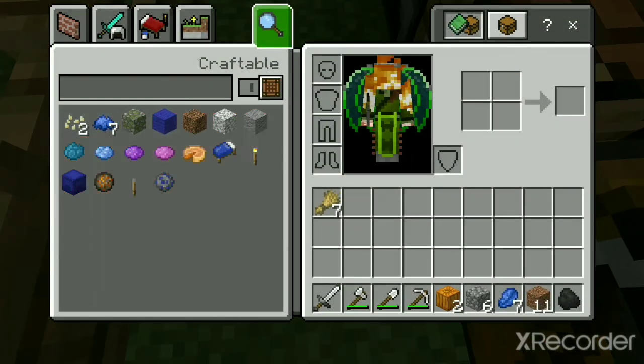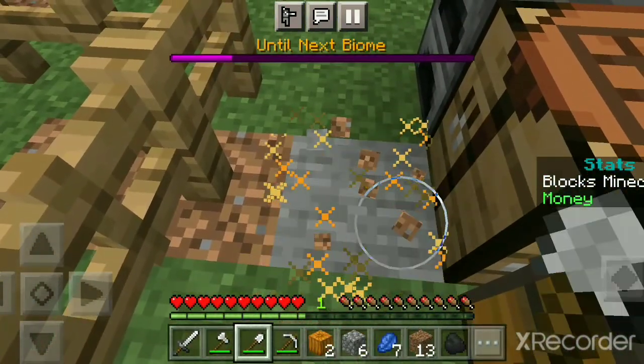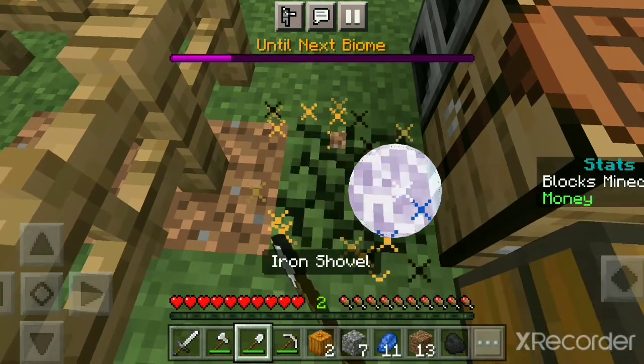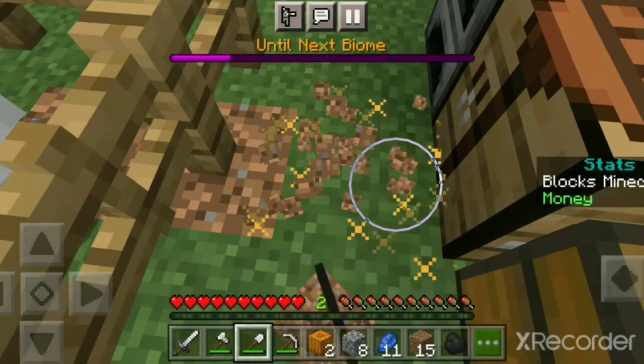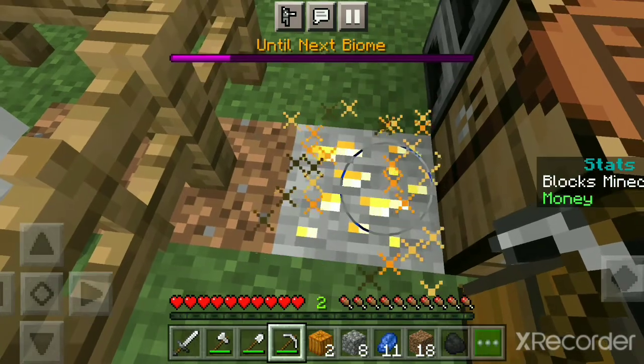Oh, I got some loot crate. Those random chests will just spawn. But yeah guys, you get $1 per block mined. Right now I've mined 717 blocks — now it's more, $720, so I got $720.